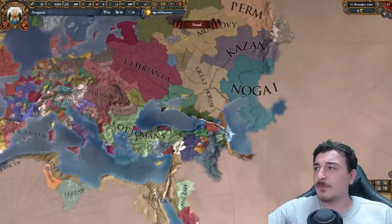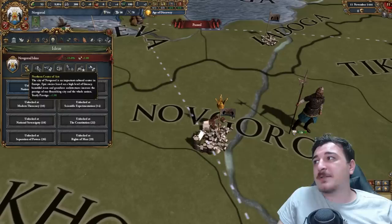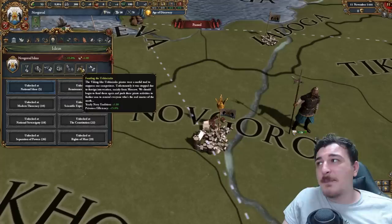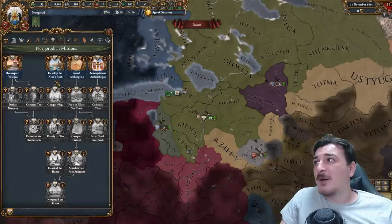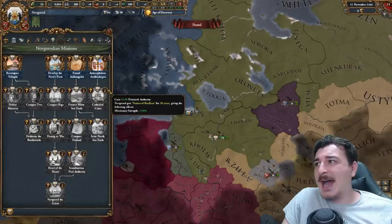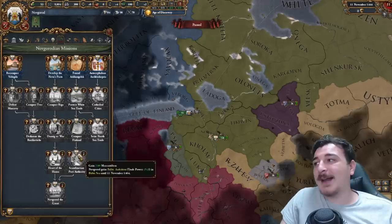Next up we're talking about Novgorod, a true merchant republic. Novgorod in 1.34 has seen massive changes — they got a really great new government reform, among other things. They also have the ability to get Streltsy units like the Muscovites, so they're a great military nation as well as a great trade nation. Idea-wise the ideas don't fully reflect that: you get missionary strength, republican tradition, trade power plus 5% merchants, manpower, privateer efficiency. They're decent, but you probably want to switch to Russian ideas when you form Russia.